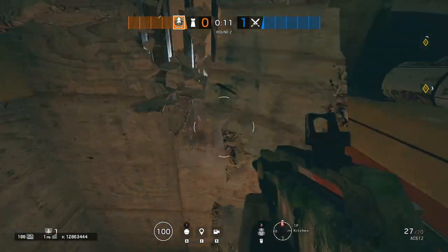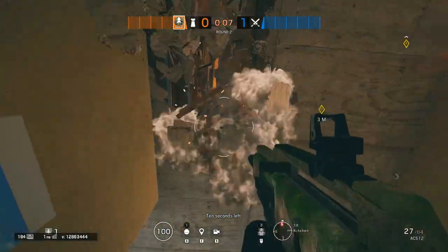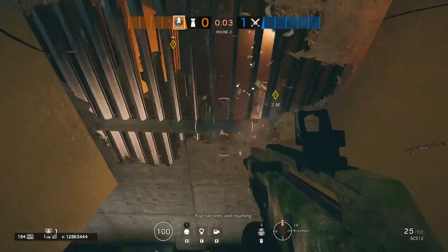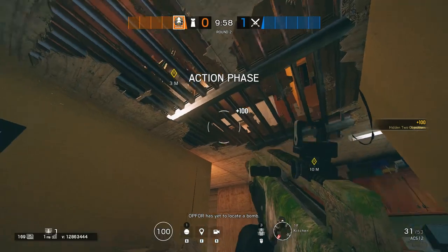Basically, this entire floor is destructible. So if you are attacking kid's bedroom and there's somebody holed up in the bunk room, you can destroy this entire floor and you can kill them from below. And that's pretty much it for Oregon.